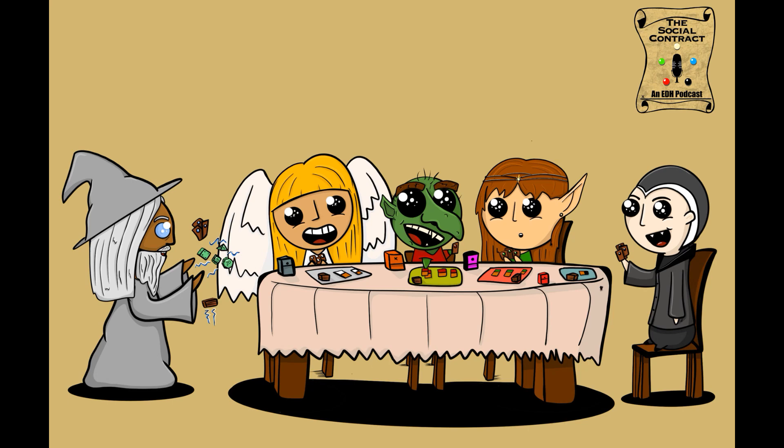I'm going to start with a really simple one. One of my favorite mechanics in Magic, and especially in Commander, is monarch — when something happens you become the monarch, and if somebody deals combat damage to you they become the monarch. All it is is drawing an extra card at the beginning of your end step. We call this variant 'First Blood Monarch.'